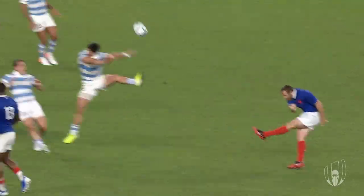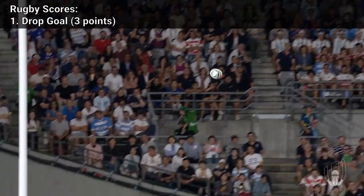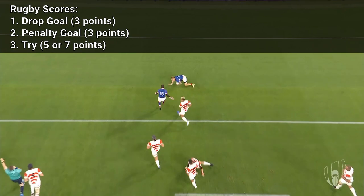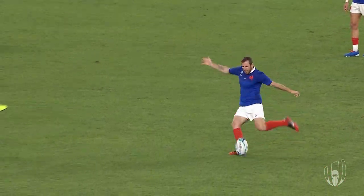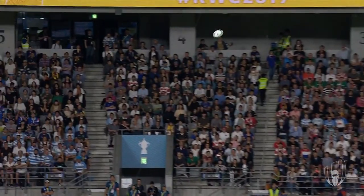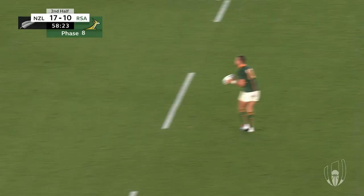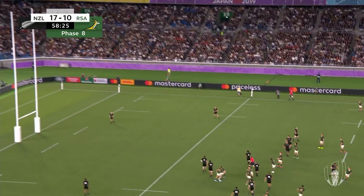In Rugby Union there are three methods of scoring: the three-point drop goal, the three-point penalty goal, and the five- or seven-point try. At any time, a player may drop the ball to the ground and kick it as it begins to bounce. If the ball goes over the crossbar and between the uprights, three points are scored.